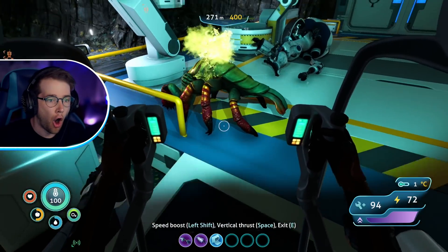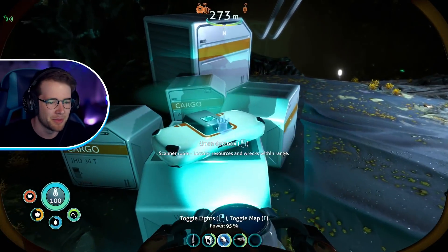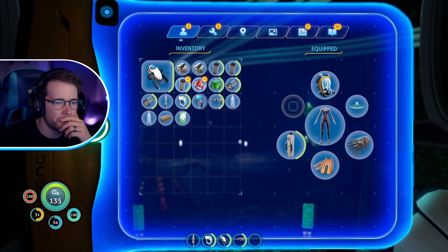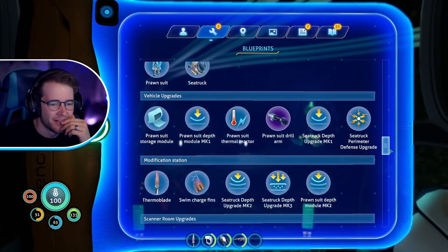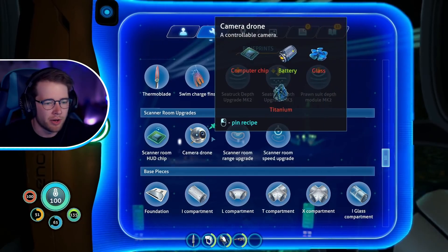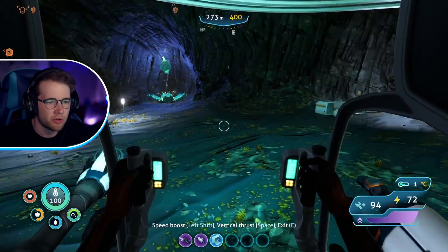What are you doing to my prawn, fella?! Yo — what the? Oh, chill out dude. We've got a PDA — Aurora wreck is located, Aurora. Okay, this is getting really freaky. I'm gonna need you to stop doing that or I'm gonna have to drill you. I will punch you. Oh, I actually feel bad. Look at this stink cloud — forgive me, I shouldn't have done that. Scanner room fragment — who knows what that does.